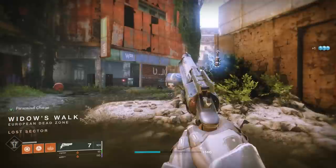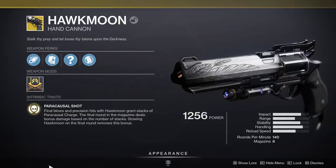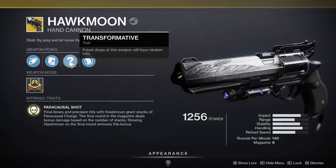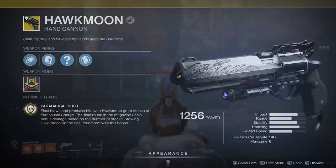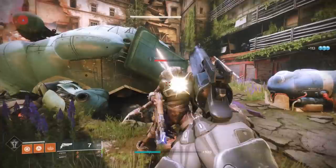First, let's take a look at this weapon so you know if you want to go for it. Intrinsically, it has Paracausal Shot: final blows and precision hits with Hawkmoon grant stacks of paracausal charge. The final round of the magazine deals bonus damage based on the number of stacks. Stowing Hawkmoon on the final round removes this bonus. But interestingly, it has a unique perk called Transformative — future drops of this weapon will have random rolls, so you can get it again with perks like Killing Wind, Rangefinder, and more. This is going to be an insanely good weapon.